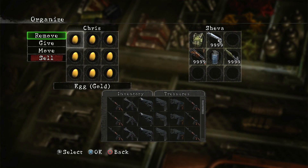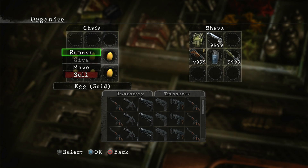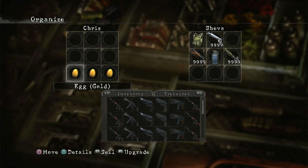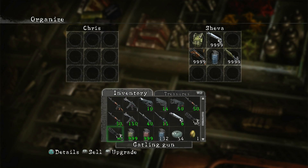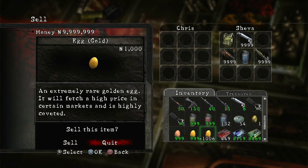Now just move all the eggs into one. We move 999 eggs, and then we sell this - press the circle button, right on the d-pad, and just sell them all.